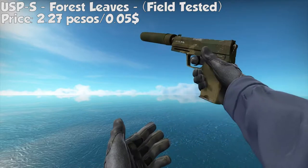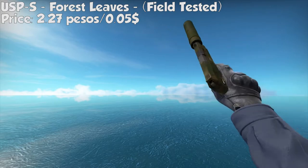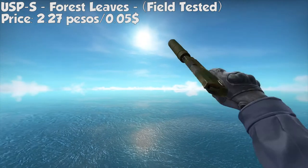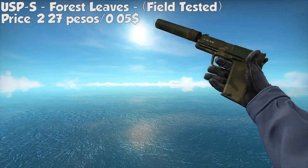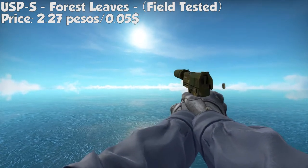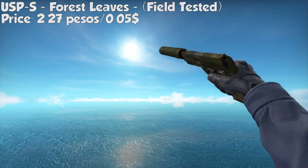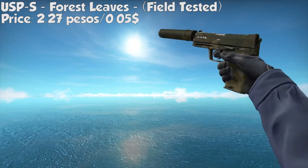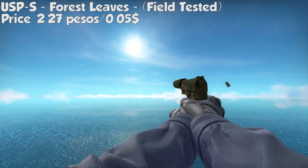Next is the USP-S Forest Leaves, field tested. It has a greenish print with some sandy mesh on the holder. This is field tested but it's still pretty neat looking when you are not inspecting it. It costs only 2.27 pesos or $0.05. It's still a nice skin — just don't inspect it.